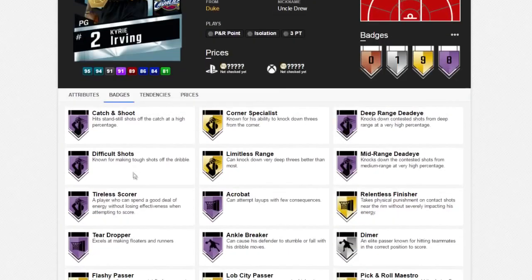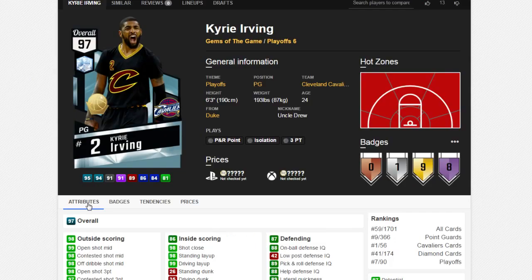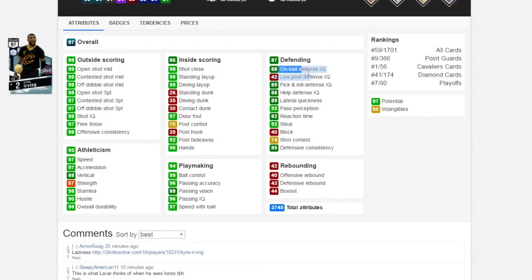And I wanna see this Diamond Kyrie — 97 overall, 8 Hall of Fame badges. We got catch and shoot, difficult shots, tireless scorer, teardropper, ankle breaker, acrobat, deep-range Jedi, and mid-range Jedi. The stats are insane too: 88 on-ball defense, 99 open mid-range, 98 open shot three. Definitely a monster. This is the one card I want — I really want this Diamond Kyrie Irving.